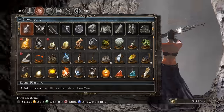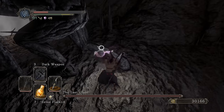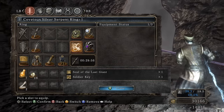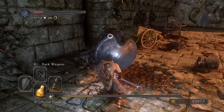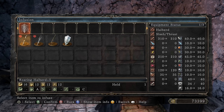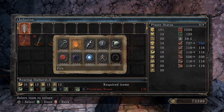Build recap so far: roaring halberd plus five, chloranthy ring plus one, Fling's Ring, dark clutch ring, RTSR, dark weapon — let's do it boys! R1, R2 — hell yeah, that is deadly. Pursuing your death — R2, beautiful damage! This thing is doing way more damage than I expected. Let's pick up the Dull Ember and see the scaling in dark — even lightning and fire give more damage, but dark? Oh yeah, buddy — 782.